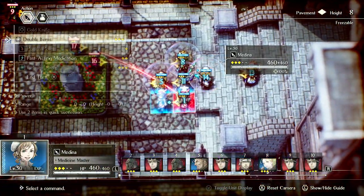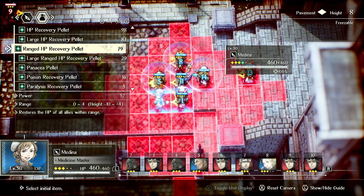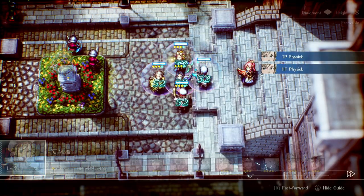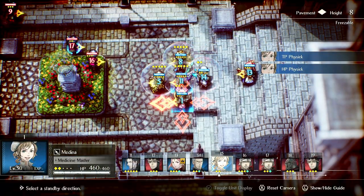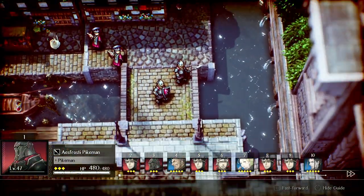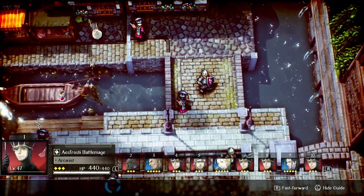We'll do standard Medina stuff — just give everyone a lot of TP. Pretty simple. We'll start setting up some Jellid Barrages.